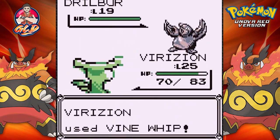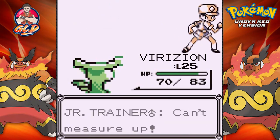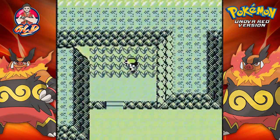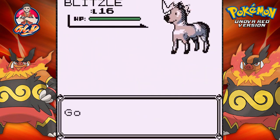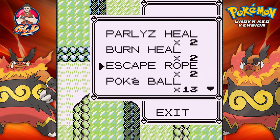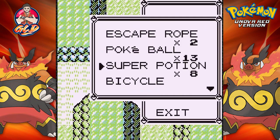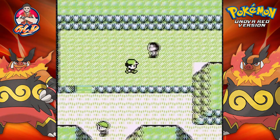I actually have a Drillbur in my PC called Drill Monger. One thing I've been thinking about is that if we get an Oshawott I might just remake my Pokemon Black team. Found a Blitzle — not worth catching, running away. There's a Hiker ahead so let's bring in Mudslide for that battle.